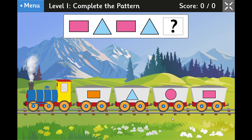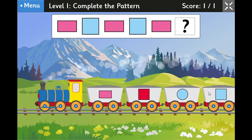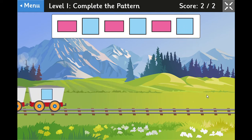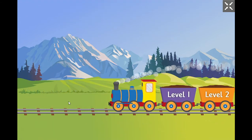I think it's the pink rectangle, and I'm right. Let's do one more: pink rectangle, light blue square, pink rectangle, light blue square. Now if that's getting too easy, go back to the menu and choose level two.